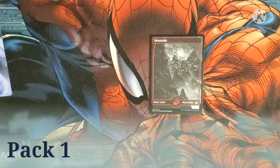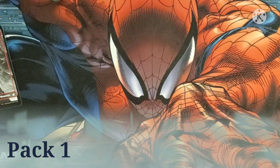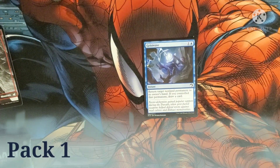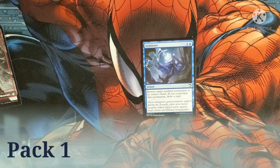Then we got the Mountain. Geist Wave — costs one and a blue for an instant. Return a target non-land permanent into its owner's hand. If you control that permanent, draw a card.